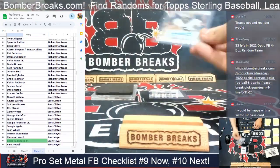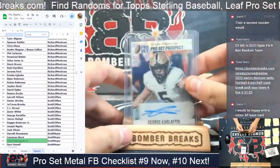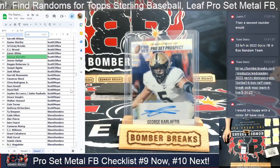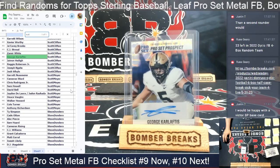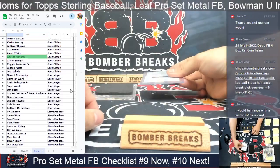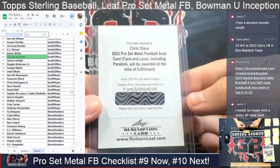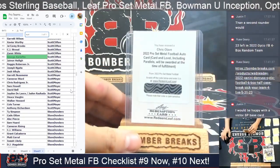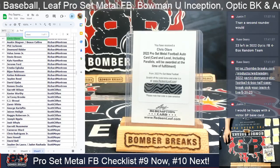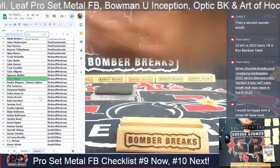Next we've got George Karlaftis, 32 out of 40 — Scott C, that is yours. And the last one before we get to the encased is going to be a big old Chris Olave — boom! Ohio State and now Saints star Chris Olave redemption style. Good hit there for Richard M — congrats Richard, that is you on the Olave redemption.